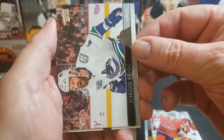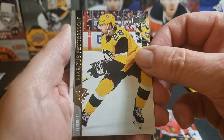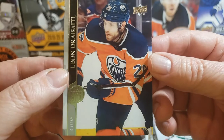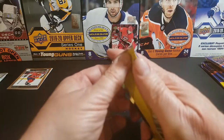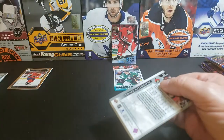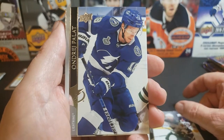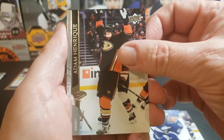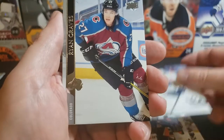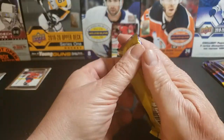We've got Hahn, Markstrom rookie, Ty DeLandria, Marcus Pettersson, Erik Karlsson, and Leon Draisaitl. My luck for hitting Young Guns hasn't been too good but obviously others have been, so I like watching that — I enjoy seeing other people hit these nice cards too. Adam Henrique, a Markstrom rookie, Gilles Senn, Justin Holl, Ryan Graves, and a Drake Batherson. I'm not sure if you can get all the inserts like French variants out of these tins.